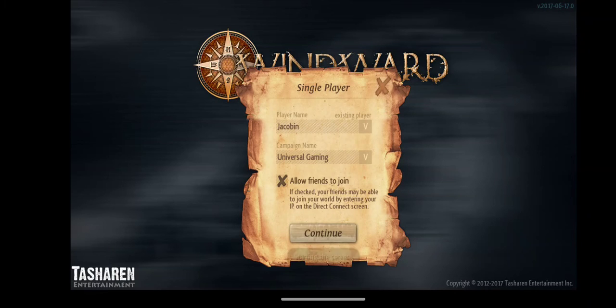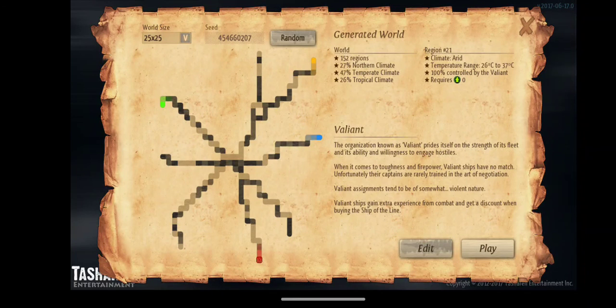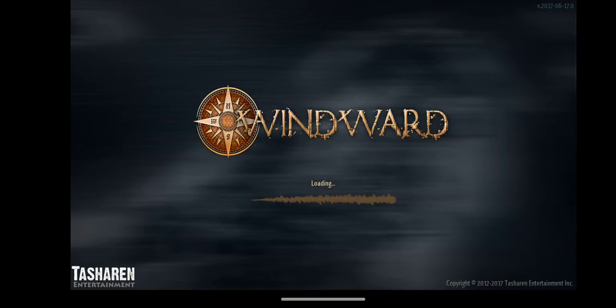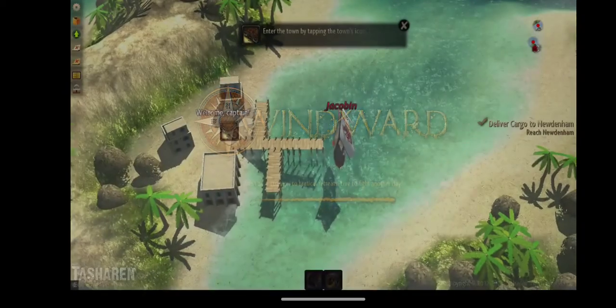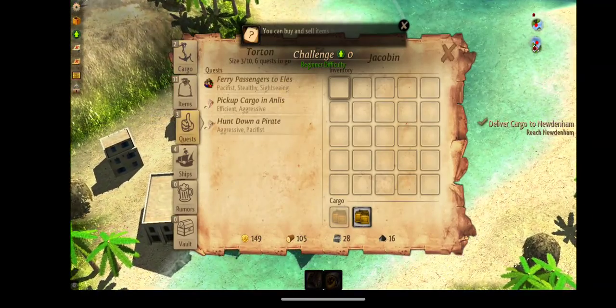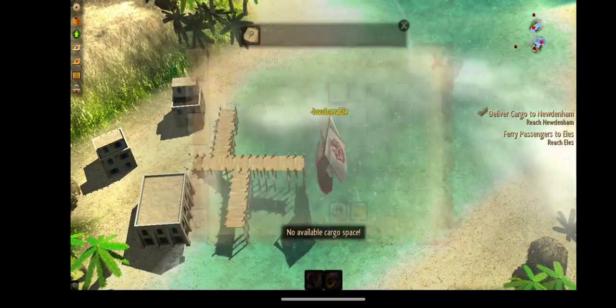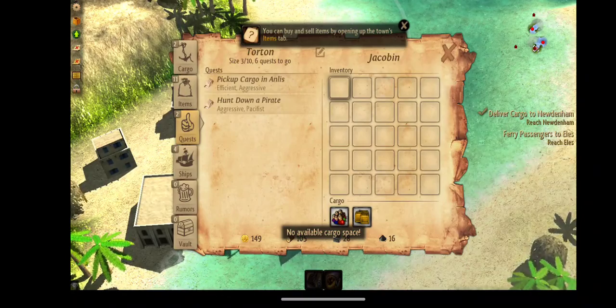Without further ado, I already started the game and tweaked the settings a little because I don't want this game to be too easy nor too hard. This map is currently randomly generated and has 152 different regions to explore. It can get lower — down to around 120 or so, which I think is the lowest. First off the bat, we're going to take on more cargo space.